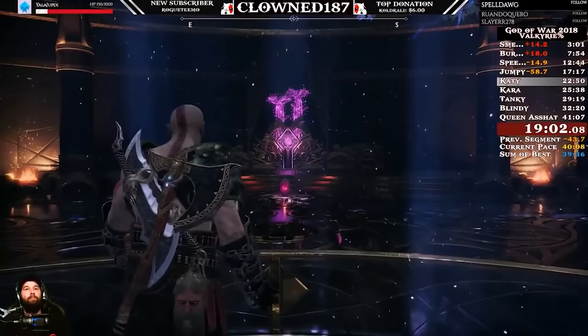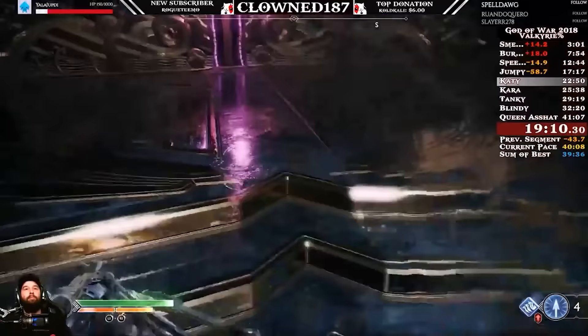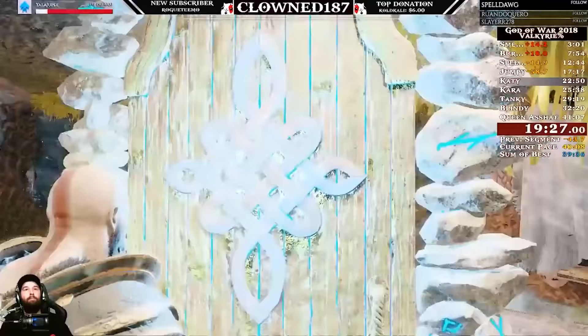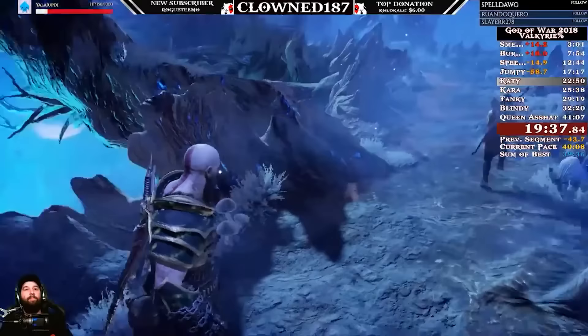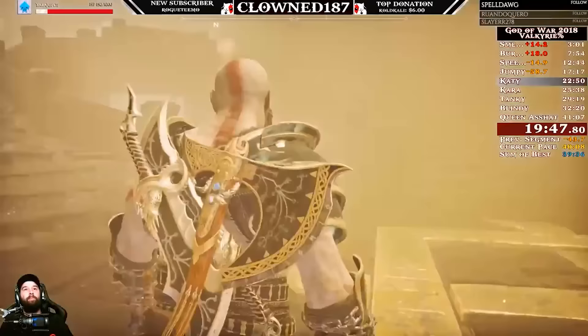Something cool about them too is they all have different voices even though they're all yelling similar things. Whenever they do a stomp, they yell Valkyrie or Valhalla — but it's actually all different voice actresses. I was wondering on my recent playthrough whether the things they say when you kill them change depending on what order you kill them in. They each always say the same thing. Actually, I believe it does change — they recorded multiple lines depending on when you killed them. So if you want to experience the full narrative of all the Valkyries, just kill them all in different orders.